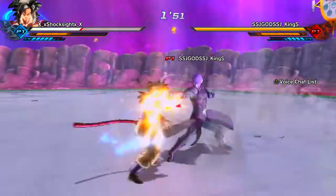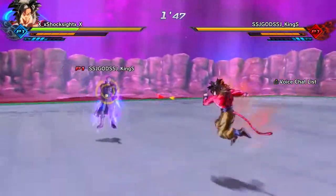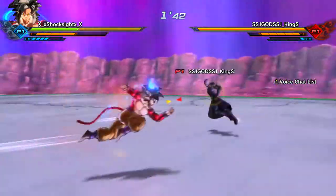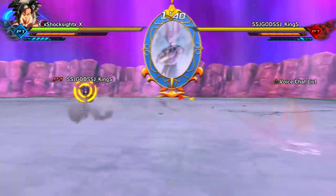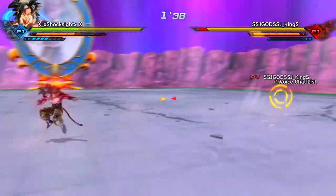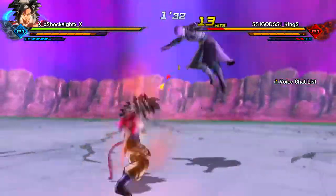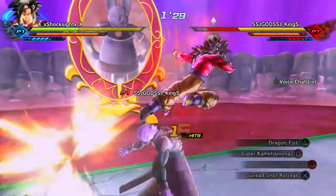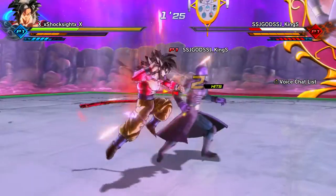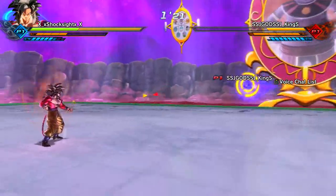The second move kind of counts. The Power Pull Combo — that thing tracks extremely well and the startup is practically non-existent. This is pretty much Super Godfist but takes more hits and does a little bit less damage, unless you do both parts of the move. This is also annoying because as soon as you vanish away from somebody, they can just use Power Pull Combo to track you.